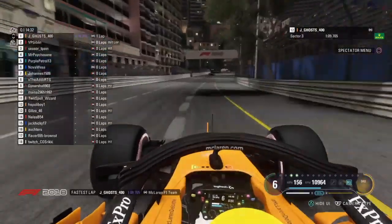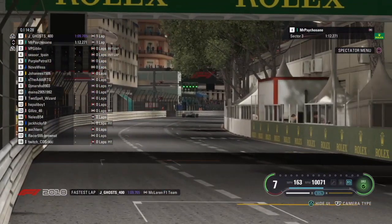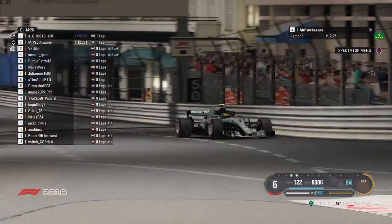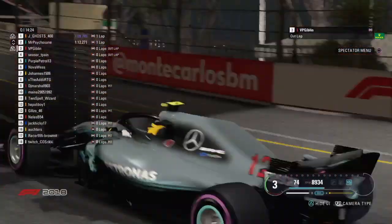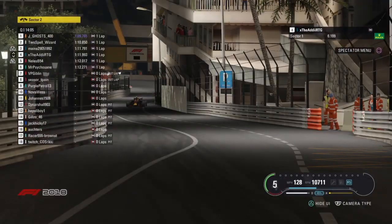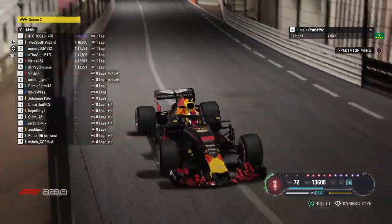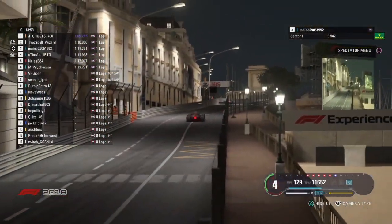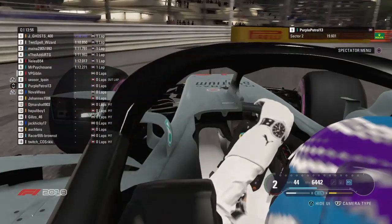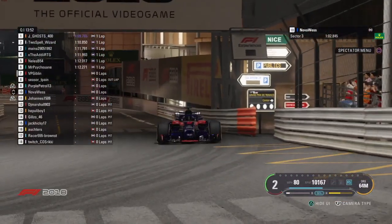Psycho Sane coming around the last corner now. DRS open, ERS up to five. He's pushing it towards the line. That's a 1:12 — that's slow in comparison to Jay Ghost's 1:09, which is a good lap because he is on the Hypersoft tyre. Mr. Addy making his debut, although his second place has quickly become fourth because 2-Spell Wizard and Mainer on the same tyre have gone slightly quicker, particularly 2-Spell with a 1:10.8 on the Ultrasoft tyre.